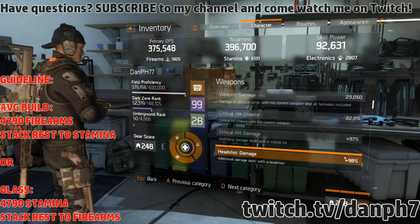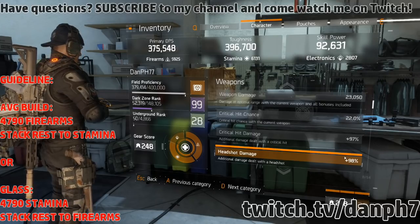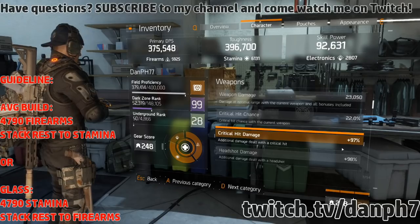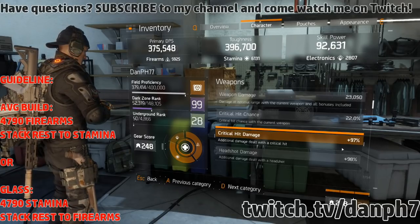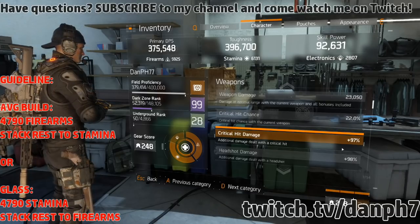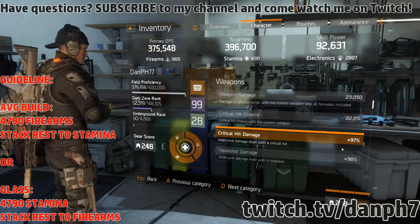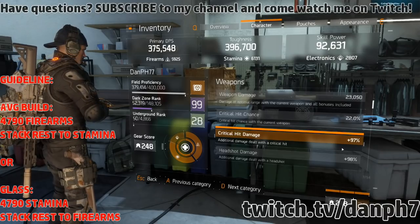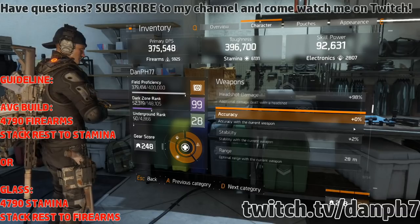My headshot damage could be a lot higher and my critical hit damage a little lower — I could get higher headshot damage by using a scope and suppressor that give 18% headshot damage each. But I'm using a red dot for critical hit chance and a suppressor for critical hit damage. I believe overall you'll do slightly more damage by stacking critical hit chance and critical hit damage since you're not always hitting someone in the head.